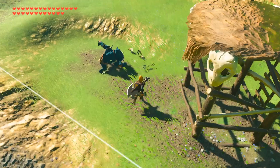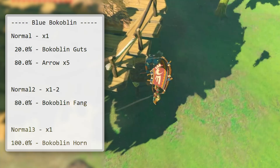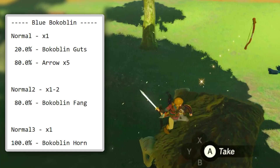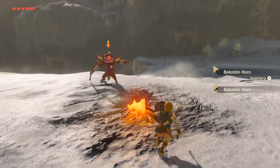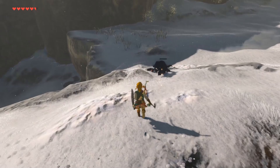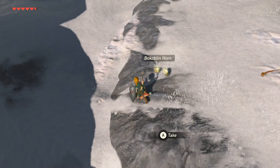The guard archers, which are generally found on top of guard towers and consist of the red, green, and blue variants, have their own distinct loot categories that give them a high chance of dropping a stack of their base arrows, or a slightly lower chance of dropping their elemental arrows for those types, along with their monster parts. However, most other bow-wielding enemies in the game don't have special loot tables like the guards, which explains why a lot of them don't drop their arrows upon defeat, as they're just using the normal drop tables.